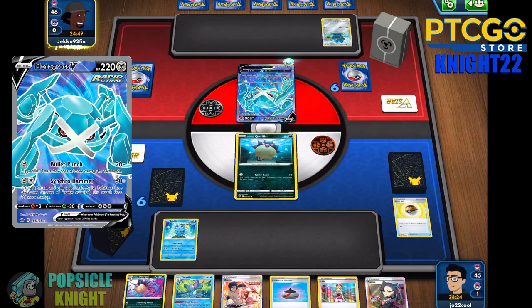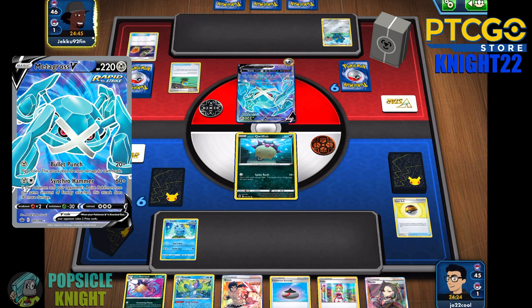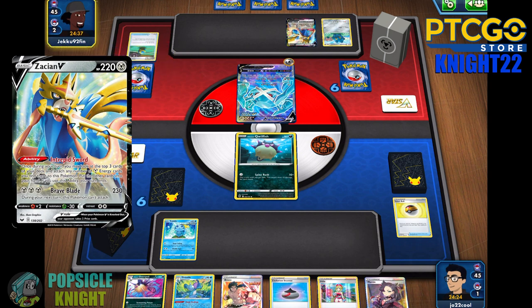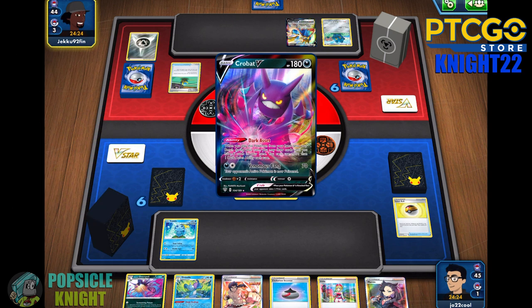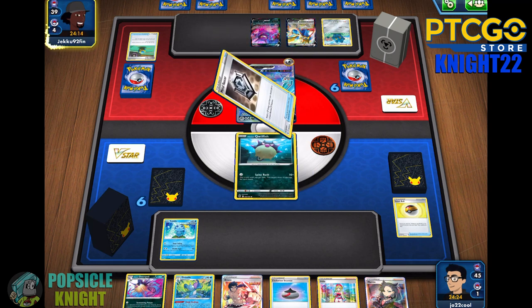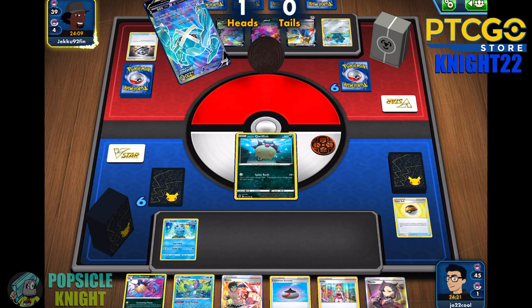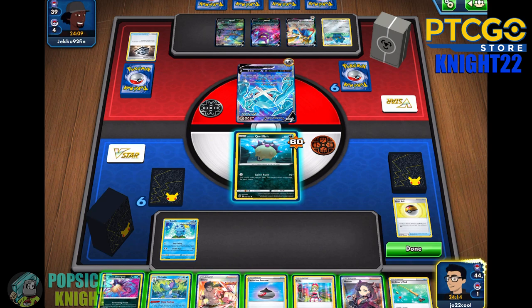My opponent is using a Metagross VMAX build, which is a really nice refreshing matchup for us — it's been a while since I've encountered this one. They're also using Zacian V. So on our next turn, I can evolve into Hisuian Overqwill, which I can start dealing five Poison damage to their active. Your main goal is to deal enough damage so that you can deal a knockout blow with Hisuian Decidueye, which we still have to set up. They used Bullet Punch and got two heads — 60 damage — but thankfully our Quillfish has 80 HP, allowing it to survive.